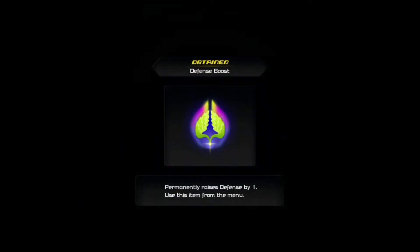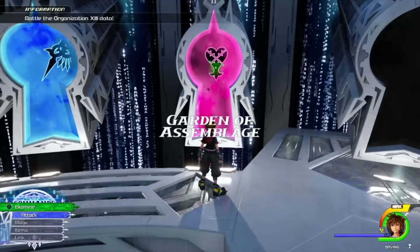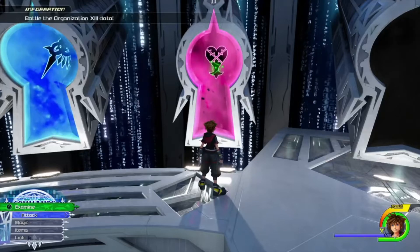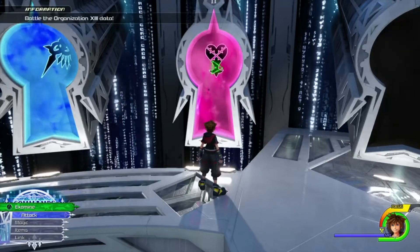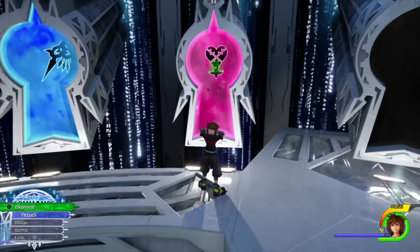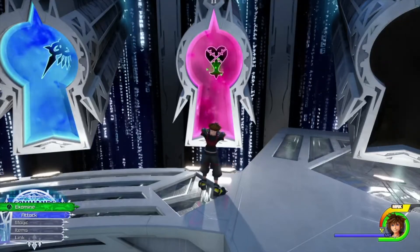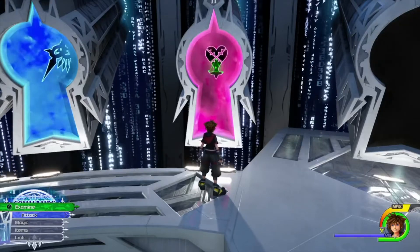That was every attack that Ansem has. I hope the guide was useful. Most of his attacks are pretty simple to dodge. What he likes to do is mix up multiple different attacks into the same attack, so you have to deal with multiple things at once which can be overwhelming. But as long as you know how to deal with it, it's not too bad.